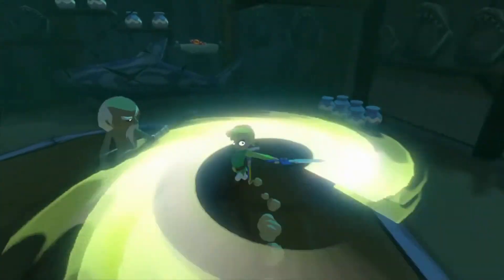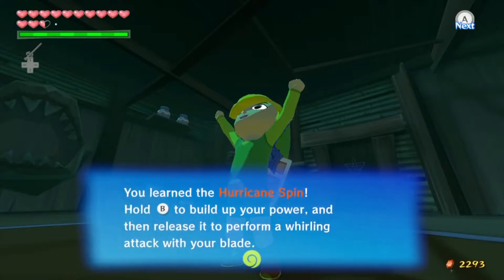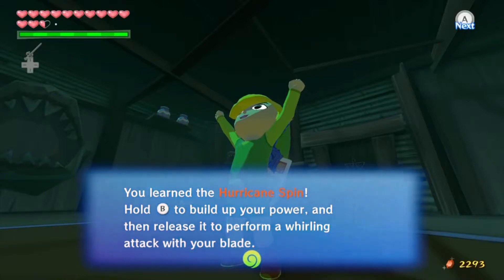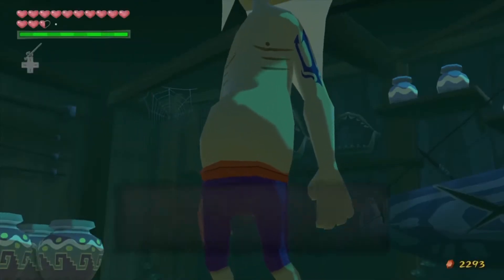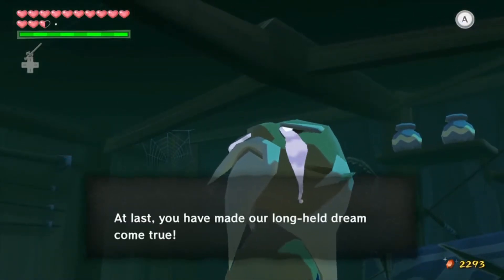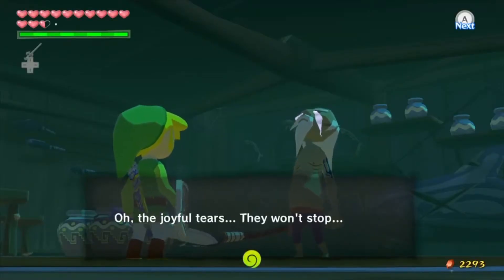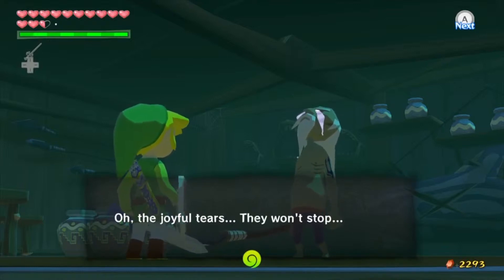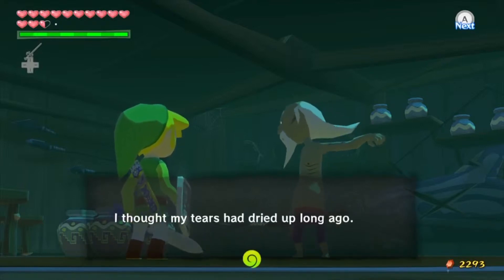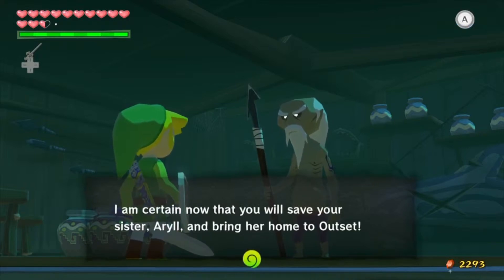This should be neat. I bet that hurt. You learned the Hurricane Spin — hold B to build up your power and then release it to perform a whirling attack with your blade. Remember it consumes magic power. Amazing, Link — you have mastered the Hurricane Spin. At last, you have made our long-held dream come true. The joyful tears — they won't stop. I thought my tears had dried long ago. Wow, this is like a touching moment for him. There is nothing left for me to teach you. I am certain now that you will save your sister and bring her home to Outset.